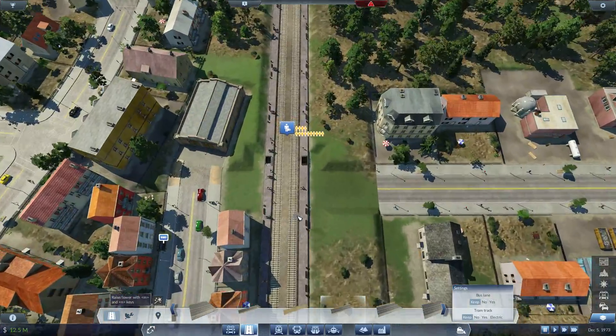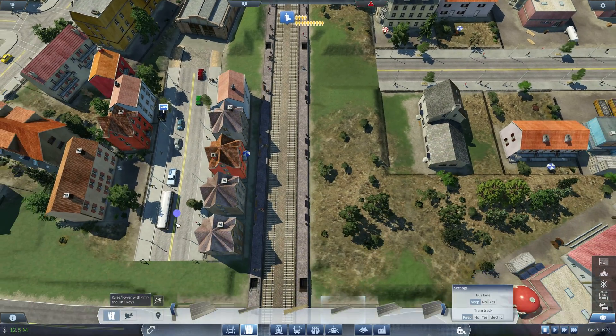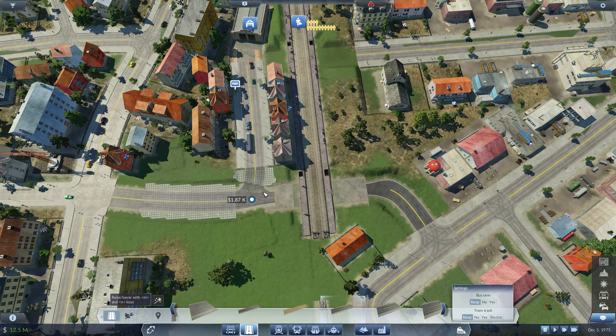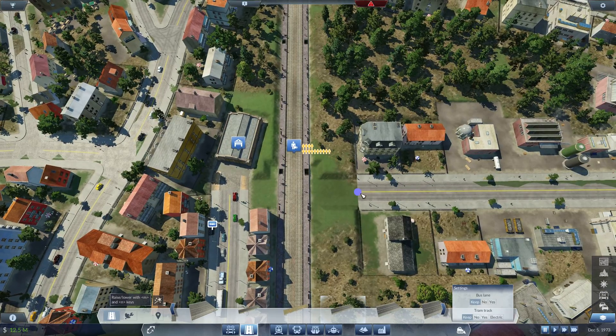Here we have this little building stuck at the end of a street that connects to nothing - that's a problem. This is too close. I just want to go right to the station and stop.